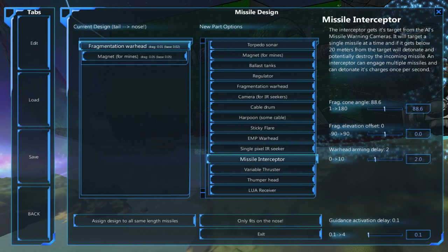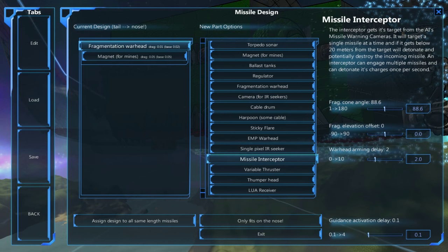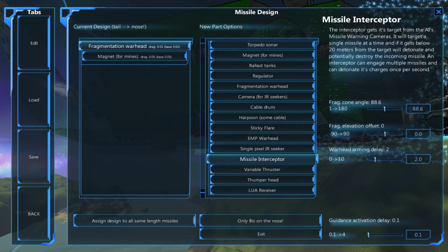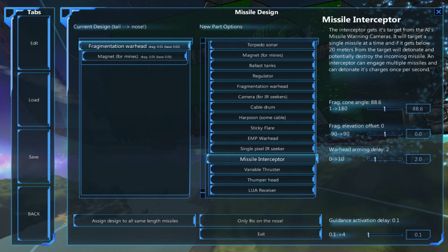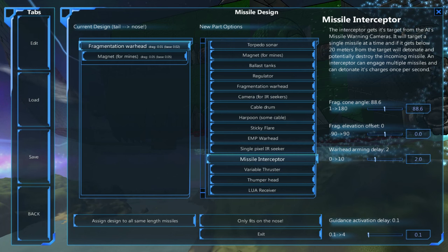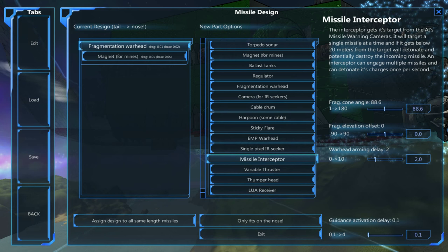The interceptor gets its target from the AI's missile warning cameras, so that's fine. It will target a single missile at a time, and if it gets below 20 meters from the target, it will detonate and potentially destroy the incoming missile. An interceptor can engage multiple missiles and can detonate its charges once per second.